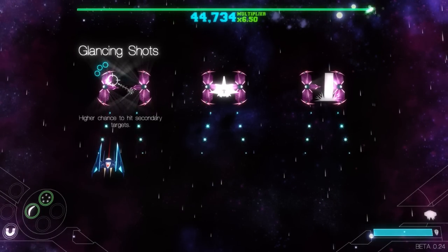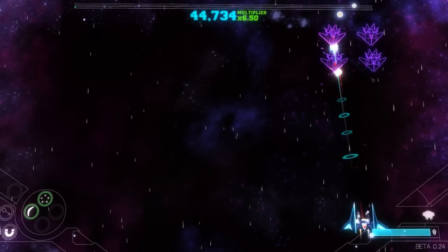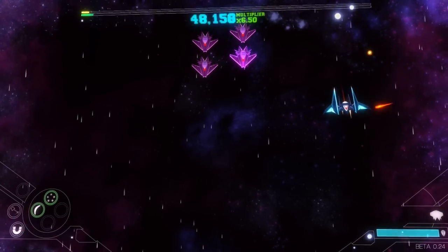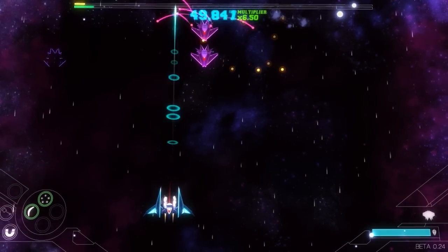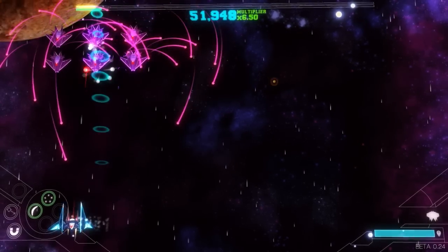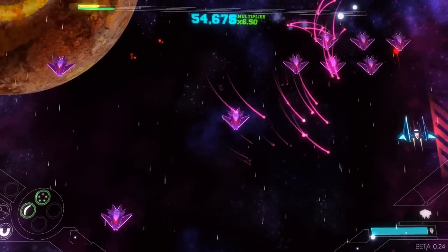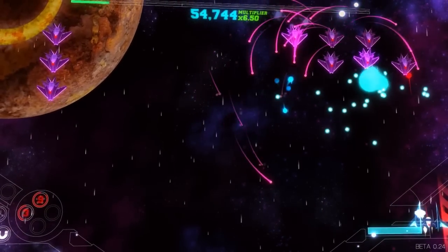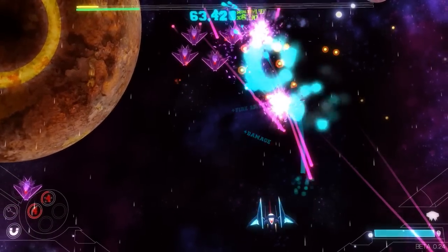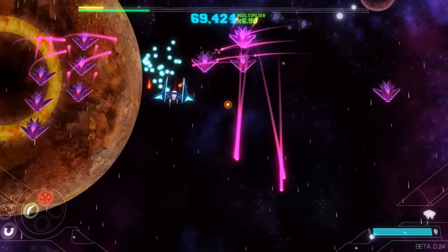This is one of the unique upgrades — glancing shots. I think they've upped that recently. Basically this means shots are going to bounce off and hit other enemies. They already do that given that it's a piercing shot, so I'm not sure it's a particularly amazing upgrade. But I guess it gives you a slightly wider area of effect than just going straight through the enemy. I really shouldn't crash into a group of enemies for upgrades when I have a magnet as well — that's just asking for trouble.